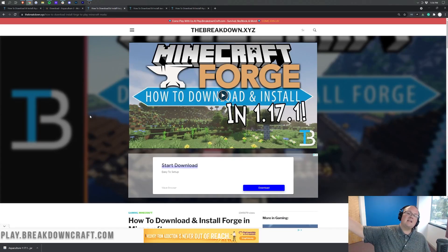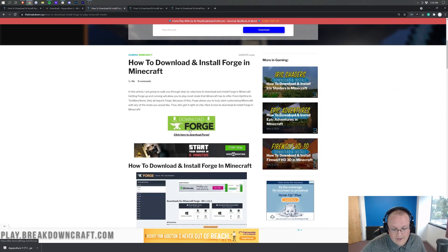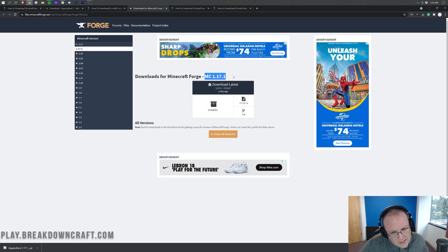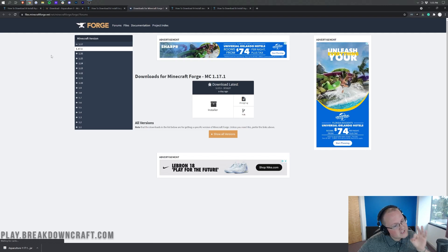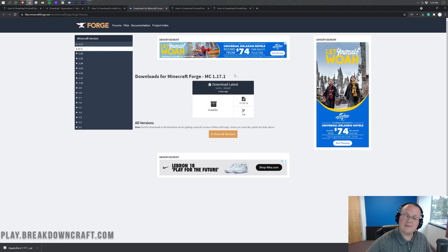You can find the Forge mod loader linked in the description down below as well. Once you're on that page, scroll down and click the green Download Forge button. That will take you to Forge's official website where you want to make sure mc1.17.1 is selected. If it's not, go to the left-hand sidebar, click on 1.17, and then click 1.17.1.